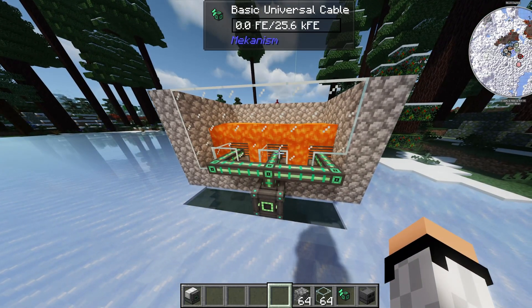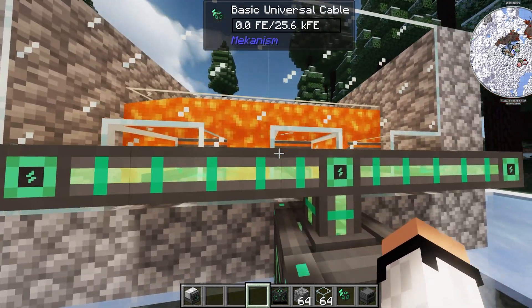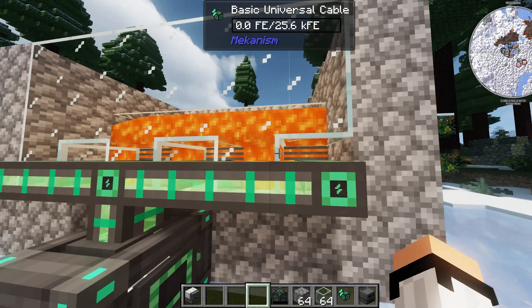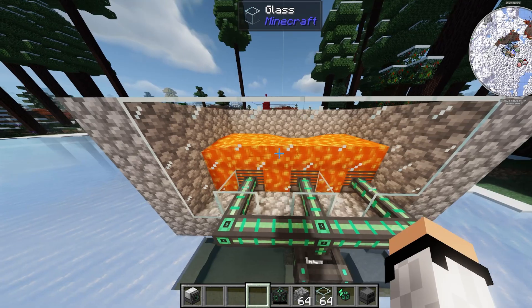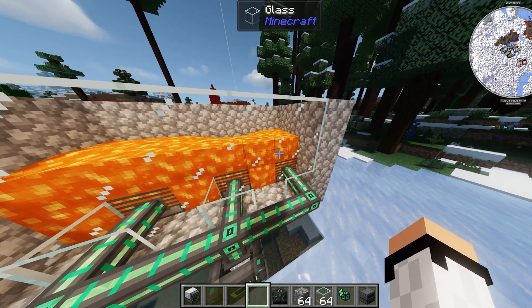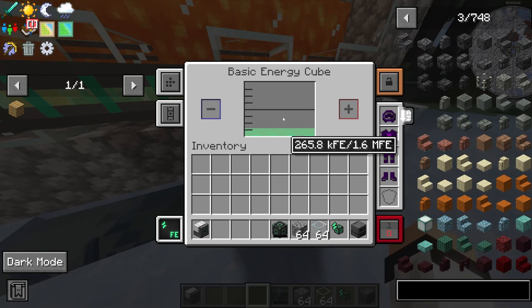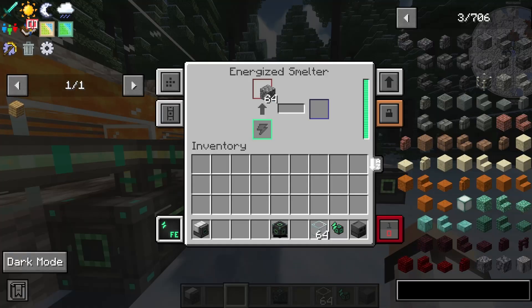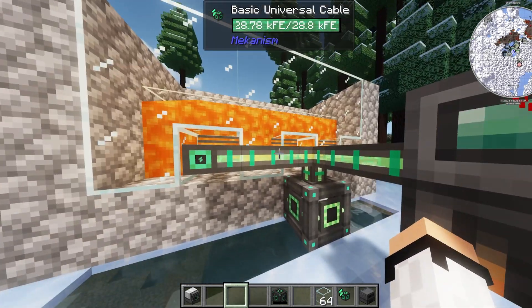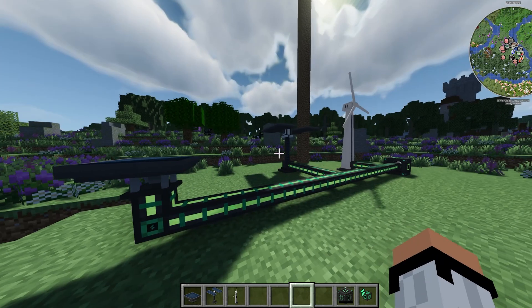If you don't want to play around with putting stuff into the heat generator, you can do a completely passive setup. The way this works is we have three heat generators with lava flowing all over them — the generators get energy from the lava passively. This gives us energy that gets stored in an energy cube. As you can see it's going pretty fast — we already have nearly 300,000 units. This is a very good setup if you don't want to manually feed your heat generator.